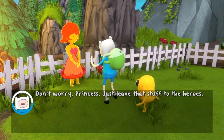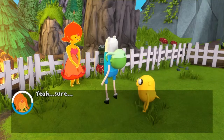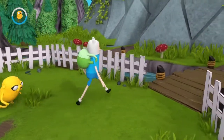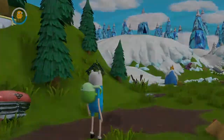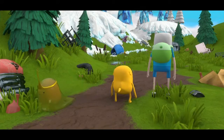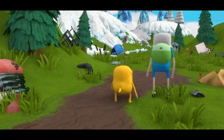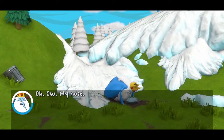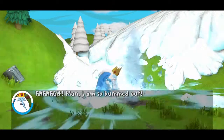Don't worry, Princess. Just leave that stuff to the heroes. I just cleared the path to the north — head up there. When you're ready, I'll let down the defensive barriers and you can take on Combustor and his minions. Hi, Slime Princess. Bye, Slime Princess. Hmm, weird.